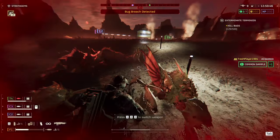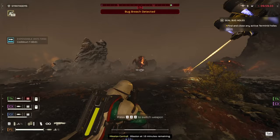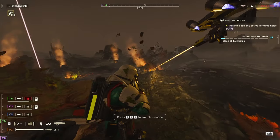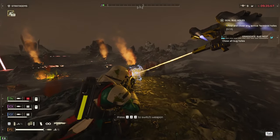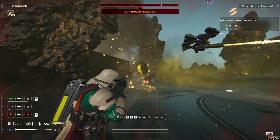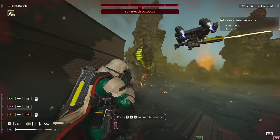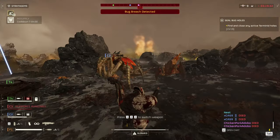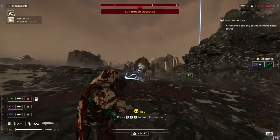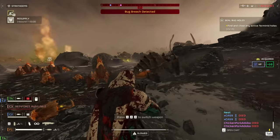Against the Terminids, it one-shots all the small rank-and-file units. The mediums can be dealt with relative ease, Hive Guards pose no problem, and Broods get one or two-shot in the face if they get close enough. However, against the Spewers it feels like I'm not doing any significant damage. And against the Stalkers it's such a pain — if you miss one shot, you'll get punished because of its slow fire rate. By the time you cock your next shot, you've already been tongue-slapped into the new age. Against Chargers and Bile Titans it pretty much does nothing.